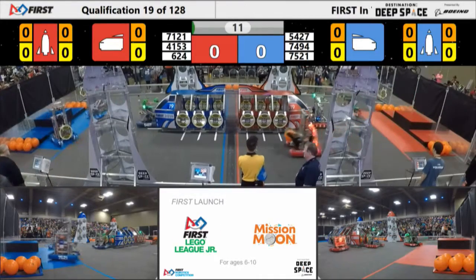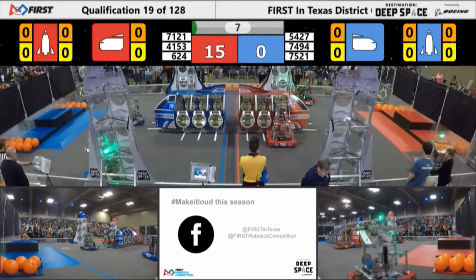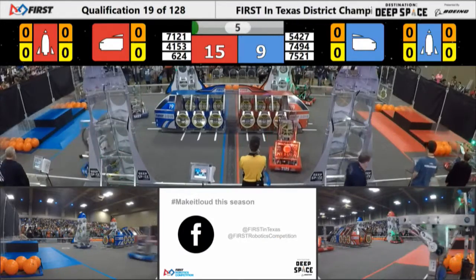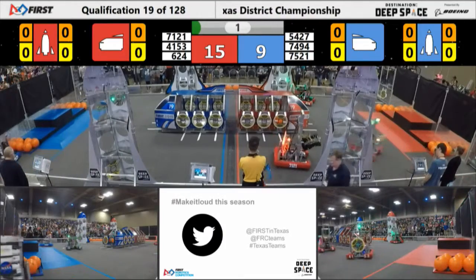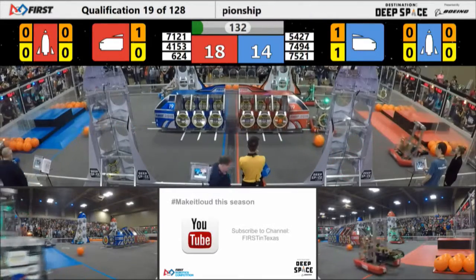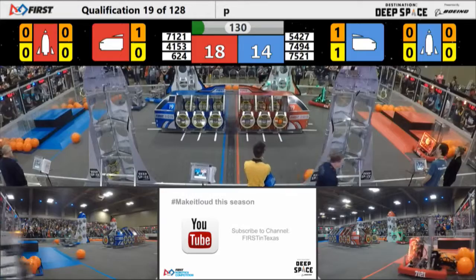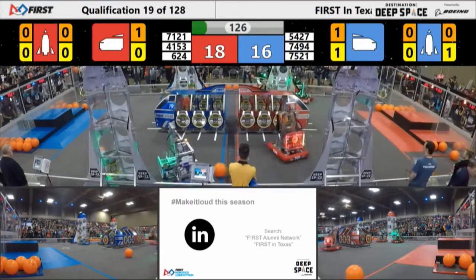Immediately all three robots off. 5427 immediately trying to put a hatch panel on — and successful. Another one on their rocket, one on the cargo, one on the rocket. Kryptonite looks like they're lining up on the rocket. At the end of Stand Storm, close — 15-14. Kryptonite attempting to place a second level panel, and on.